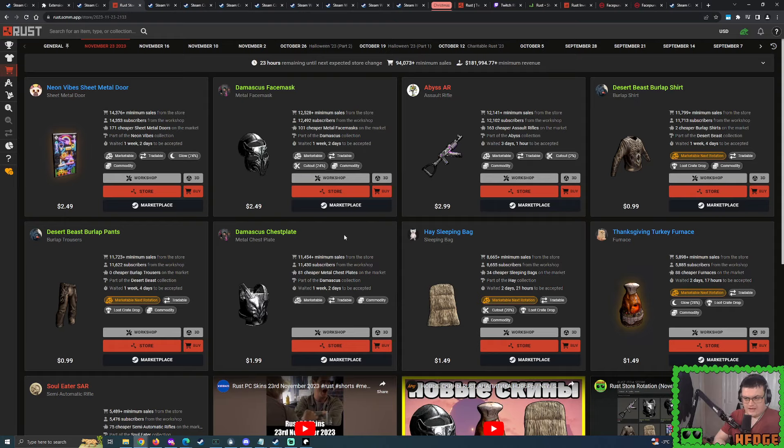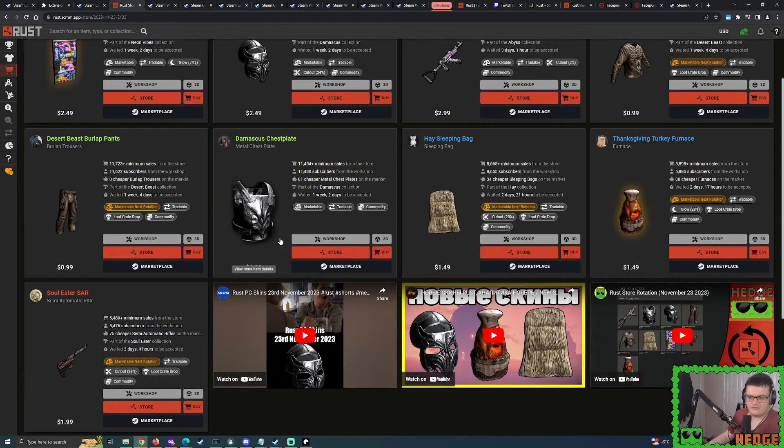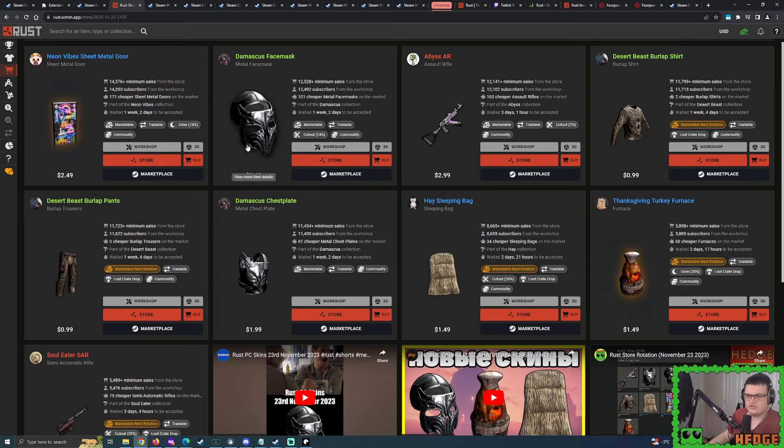The face mask is $2.49 and the chest plate is $2. For the face mask, I think I'm going to do $1.20 to $1.70. I am somewhat optimistic for it - we could see more being accepted for it. For the likes of the Damascus chest plate, this doesn't look as good as the face mask in terms of a nice unique design. So I'm looking at this one and I'm thinking maybe 80 cents to $1.20.